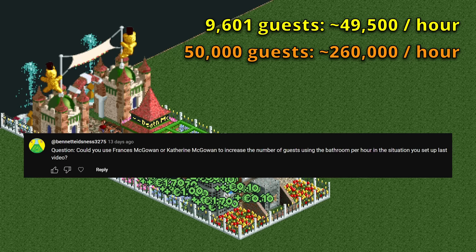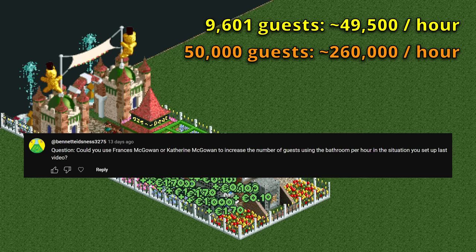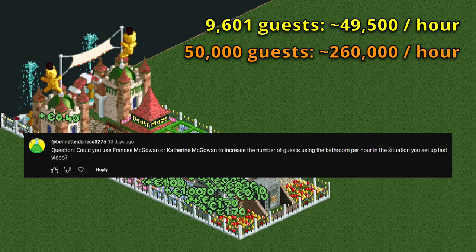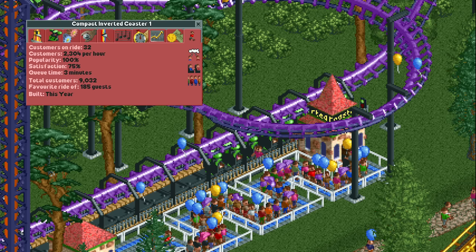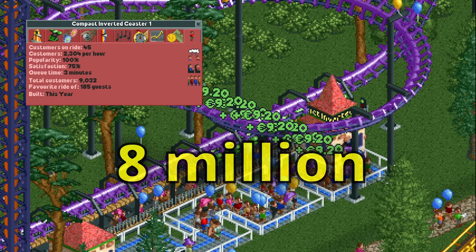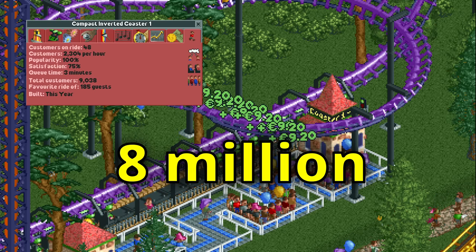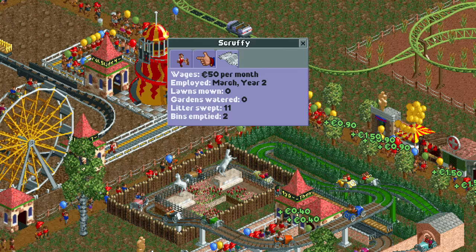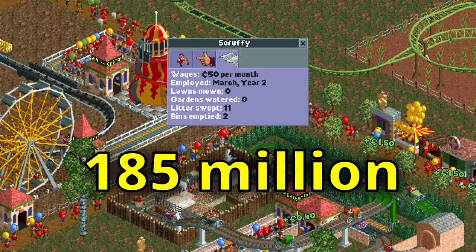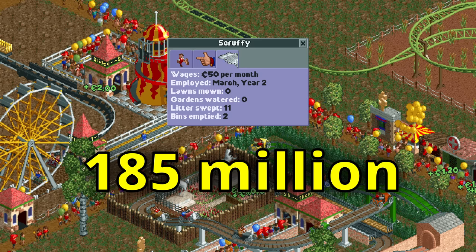What about using the guest name cheats to increase the throughput even more? And oh boy, this absolutely destroyed the old records. In this video I will show you how I managed to get a throughput of over 8 million guests per hour, and also how I managed to get a staff member to do more than 185 million jobs per hour.